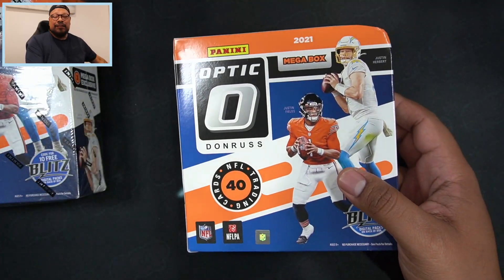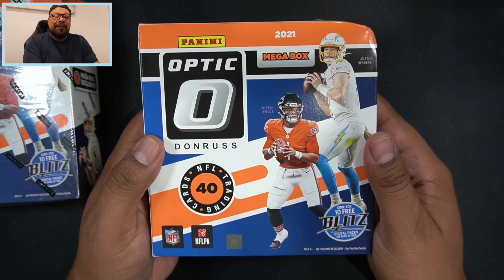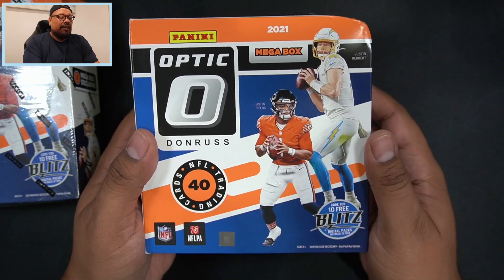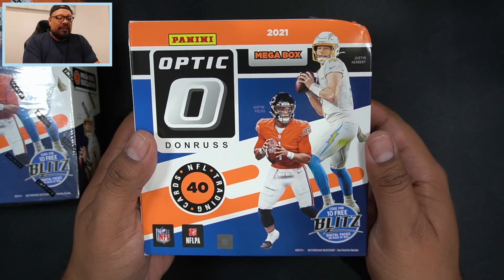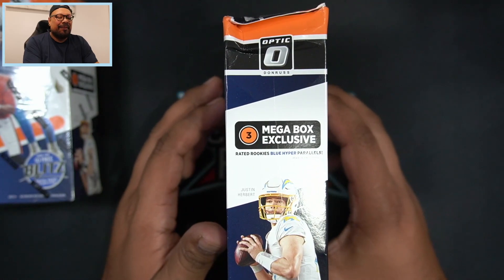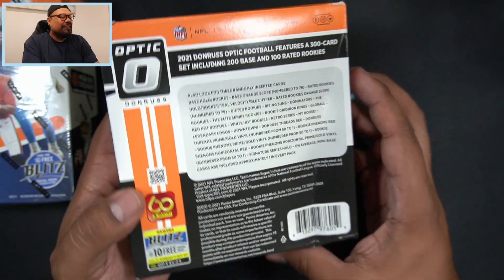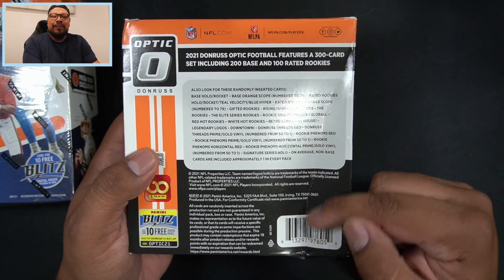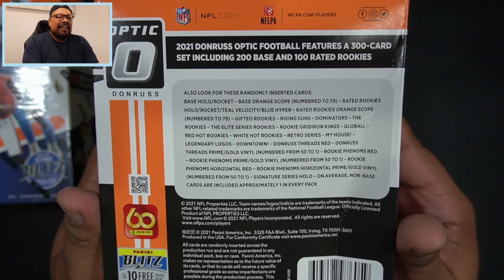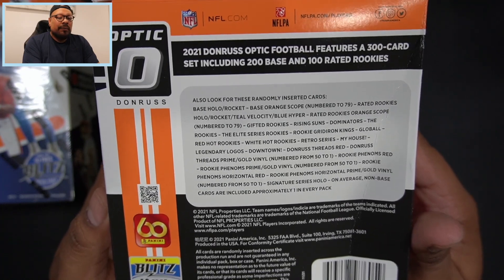I don't want the cards inside to be messed up, but here we go. Let me show you what you could expect if you do end up getting a mega box of Optic Football - these are the Walmarts. We're gonna get 40 cards per box. Of course Justin Herbert and Justin Fields are the cover boys. When I flip this around we see a big old dent right up top. We're gonna get three mega box exclusive rated rookie blue hyper parallels. There is another ginormous dent on the side. It is a 300 card set - 200 base and 100 rated rookies.